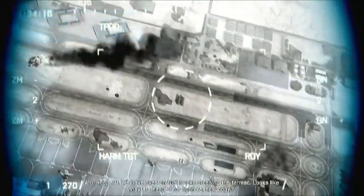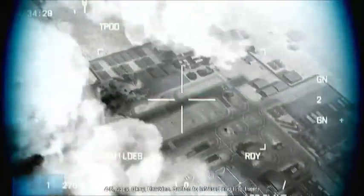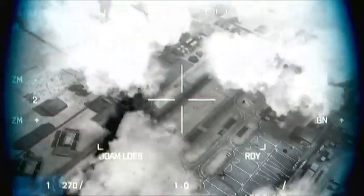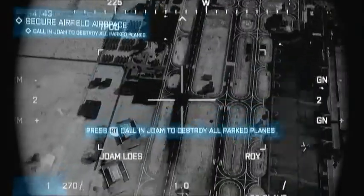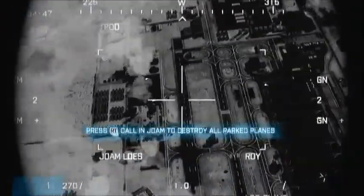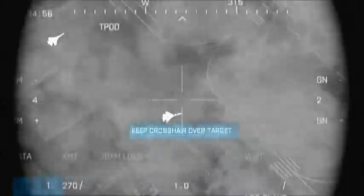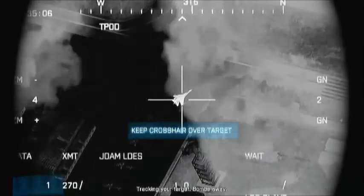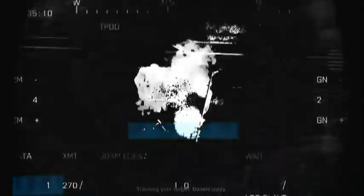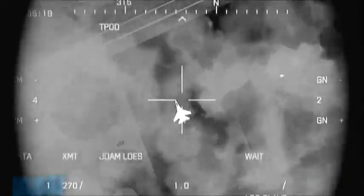4-6, Reaper 1 — we advise fuel trucks crossing the tarmac, looks like they're headed for fighters. How copy? 2-2, we're lazing targets for you now, how copy? Roger, rolling in. 4-6 copy — Hawkins, switch to infrared, find 'em. 4-6, reference the main terminal, there's one across the runway now. I don't see any fueling trucks on target.